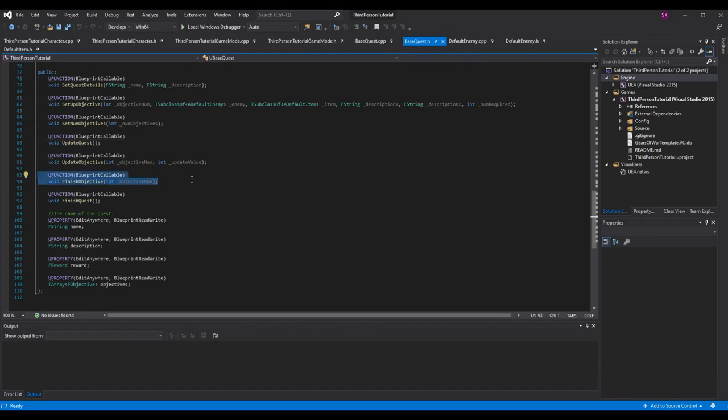Finish objective is pretty self-explanatory — it means once we reach the threshold during update objective (e.g., two slain out of two needed), we call finish objective. I still pass in the objective number to make sure I'm finishing the right objective. We do logic here today, but the important part for next episode is where we take the objective number and either remove it from the quest or change its text to show it's complete.